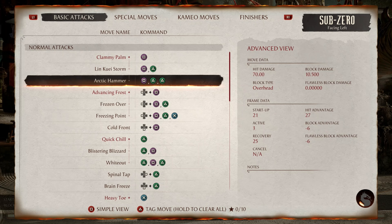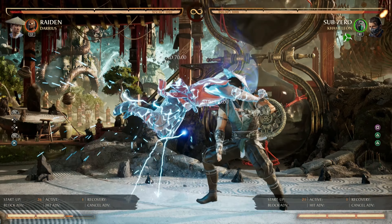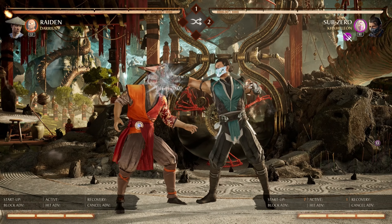Next, we have Arctic Armor. This string has the same previous gap. In addition, it also has another gap in the last hit of the string. So let's talk about the Sub-Zero overhead slide gimmick.